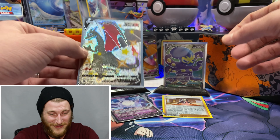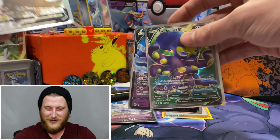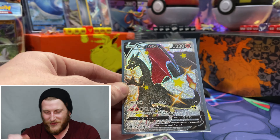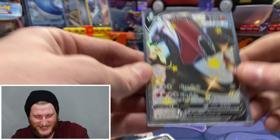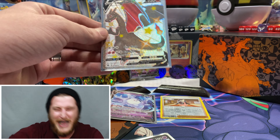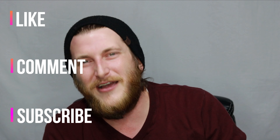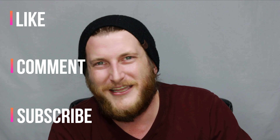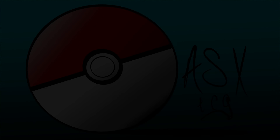Let's quickly run through the pulls: we got the Grapploct V full art, the Galarian Cursola V, another Galarian Cursola V, and we pulled the shiny Charizard V! Oh my gosh, that's so awesome. If you haven't already, throw some likes on this video and drop comments below — let me know what you thought of this opening. Leave a like, comment, and subscribe if you want to see more. I've got another Champions Path ETB to open, and we're only looking for that rainbow Charizard V-Max next!